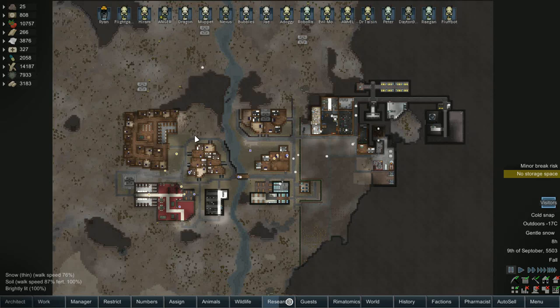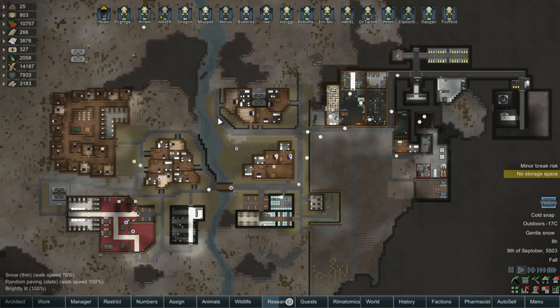Hello everybody and welcome back to RimWorld, the Atomic Robo Hotel. So in the last episode, we attempted to do overclocking on as many bots as possible, and it failed miserably. We are getting maybe a 25% success rate. We failed like six, seven times with maybe two successes. So yeah, not super great.